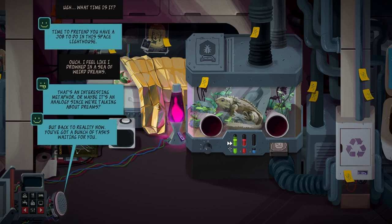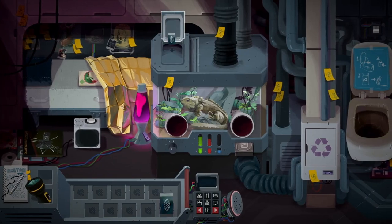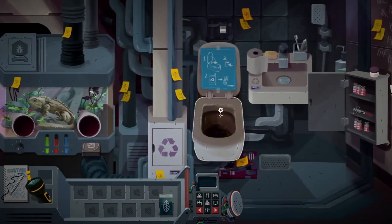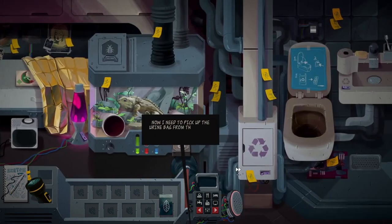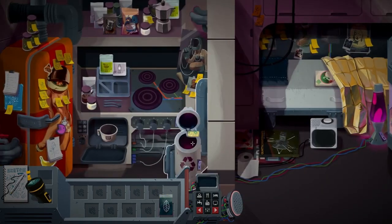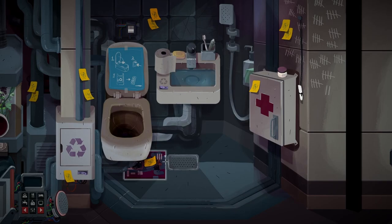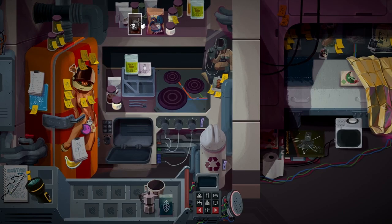But back to reality now — you've got a bunch of tasks waiting for you. The first and most important one is giving my beautiful, beautiful Lilo some food. There you go. Allow me to make some coffee. Recycle box. I want you to use this ink, if you don't mind. Oh wait, this is for food and I wanted a coffee. Coffee, coffee, coffee.